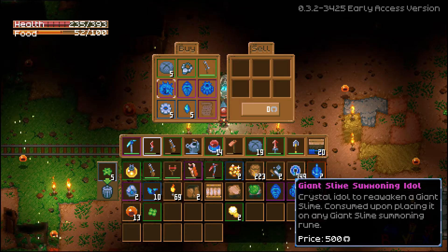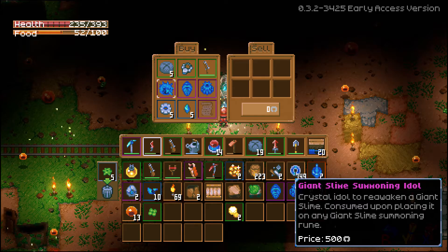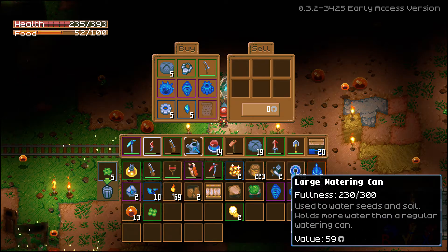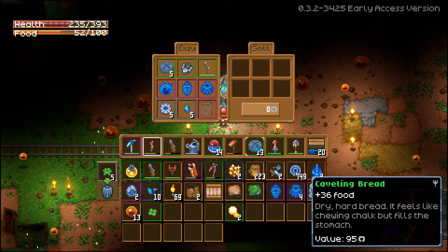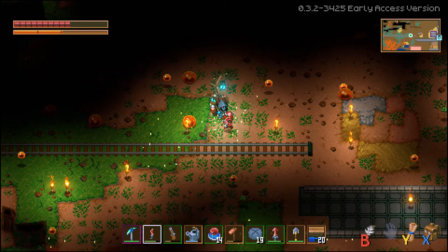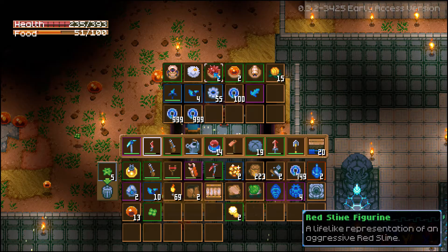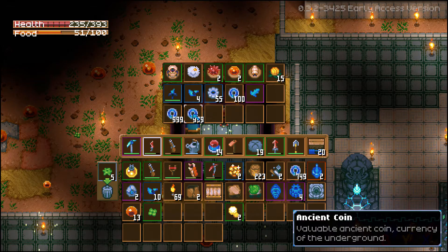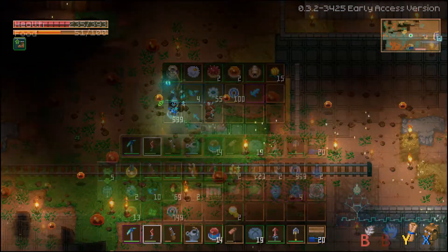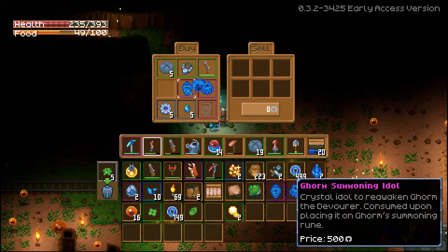If you actually find the NPC first before defeating the second boss — which can actually happen — you'll find them out in the wild, and you can simply buy the first one. To get that many credits you should be selling all the special items that you find, and once you get to the stage of mining lots of ores, you can make thousands simply by selling just a couple hundred red scarlet, as I'm showing off here.